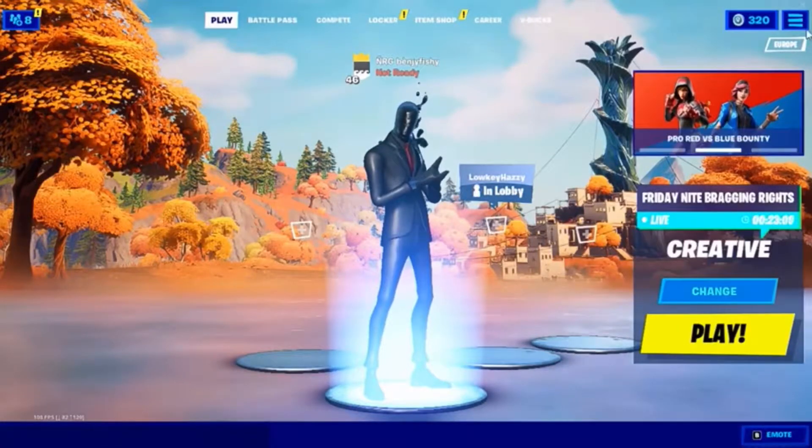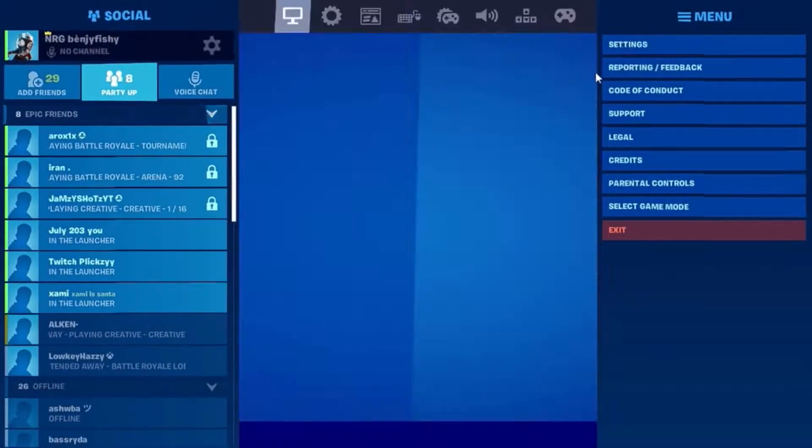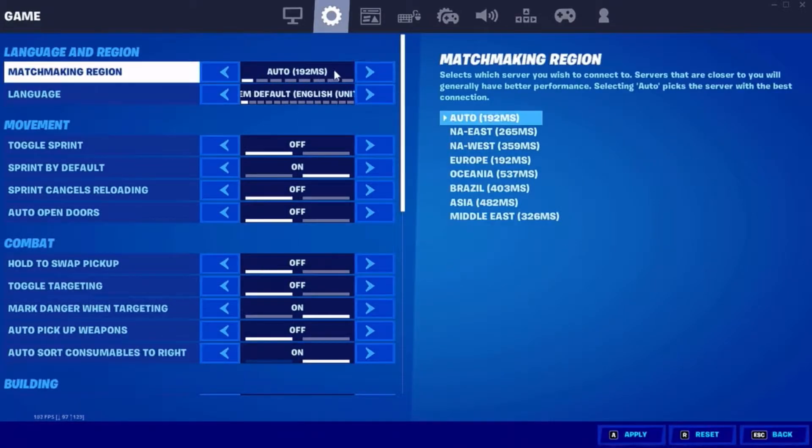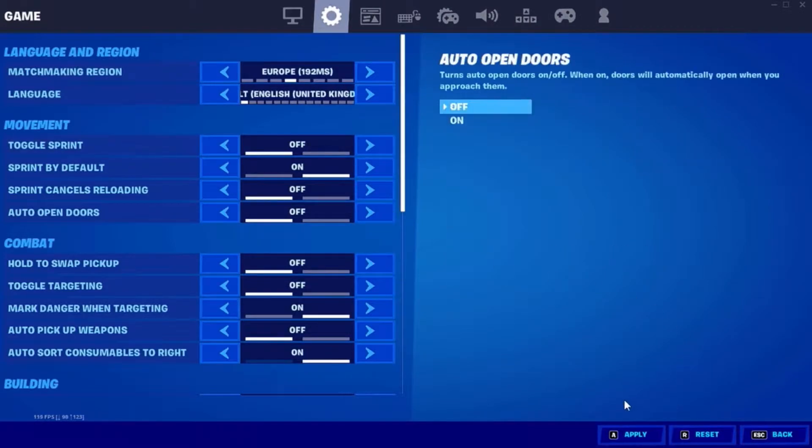So people, I think I need help because if I go into a game or whatever, I'm on my own servers — my normal Europe servers — and I'm getting 192 ping and it's actually unplayable. I've restarted my game and everything and it's still 192 ping.